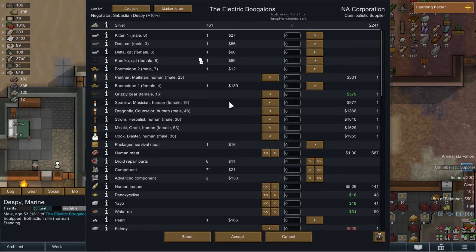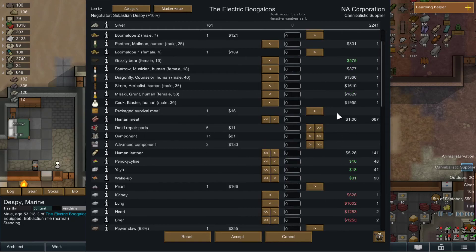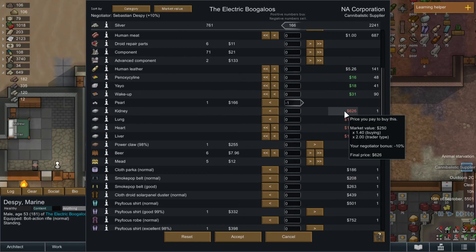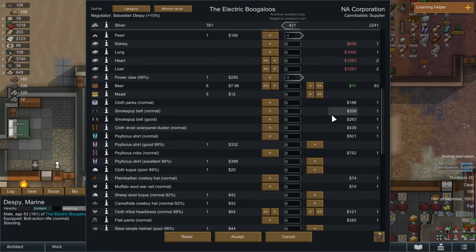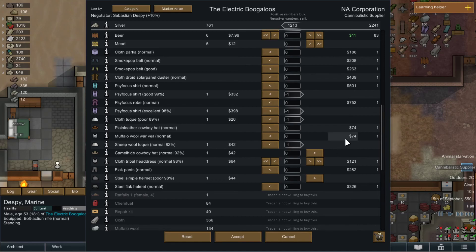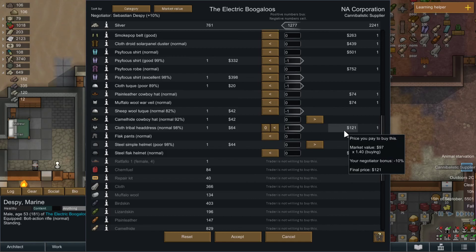Okay, we can send them cats. They have a person. They have a bear. They have quite a lot of people actually. A lot of human meat, human leather. Let's sell them the pearl. I could buy a kidney from them. Oh wait, no, it was the liver - I cannot buy the liver. I've got a power claw, we'll sell that. They've got beer, they don't want more beer. Cypuga shirt - yeah let's sell that, we got two of those. Sell that hat, sell this. Keep that hat. Cloth tribal head trust - let's see, we'll sell that. It's a poor helmet.